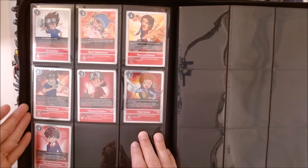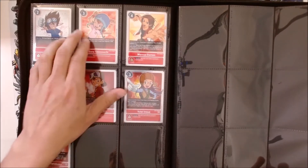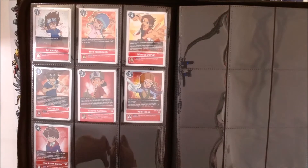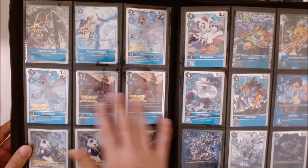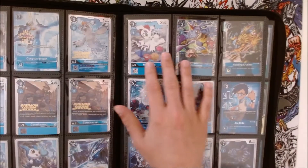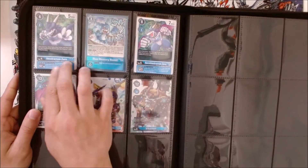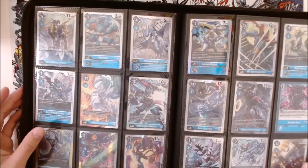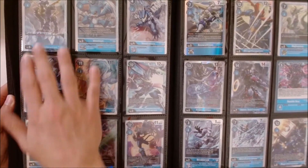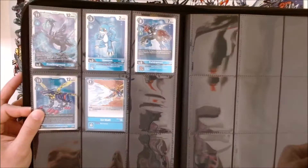Next we get to the blues — same thing again, starting with the first tournaments, then the altarts, then the promos at the bottom. I've got so many zero cards — it's insane, I should probably make a zero deck again. Then we get to the set cards and the starter decks, finishing on the EX cards. I was kind of surprised how many blue tamers I have, since I don't really predominantly play blue — I normally play yellow and purple.